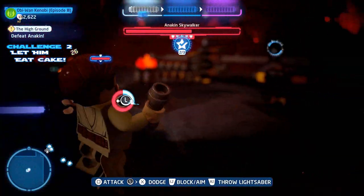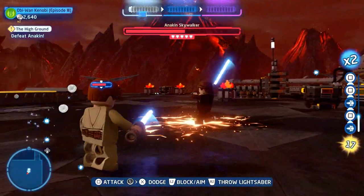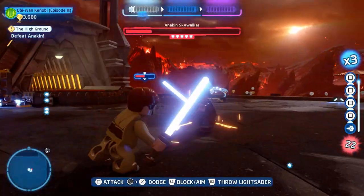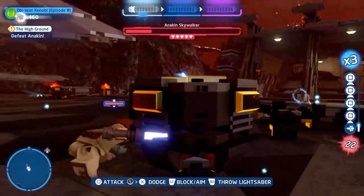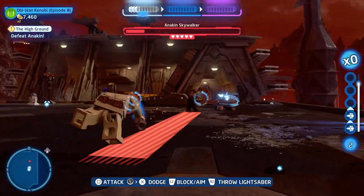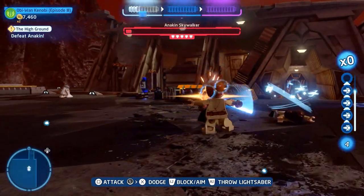I recommend waiting until you can get Anakin centered on your screen before throwing, because he does grab you a few times with the choke hold and you've got to wiggle your way out. That can offset everything and you might accidentally yeet that trolley off into the distance, which would not be productive.